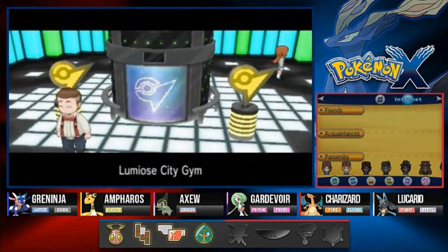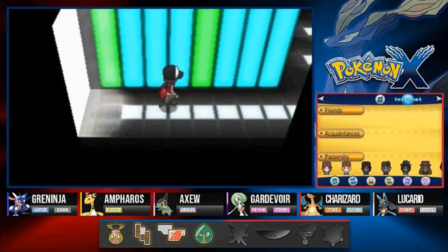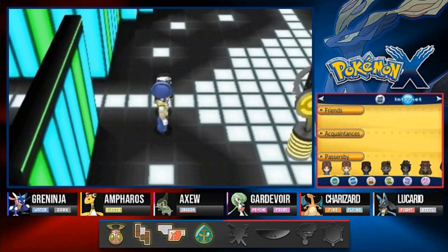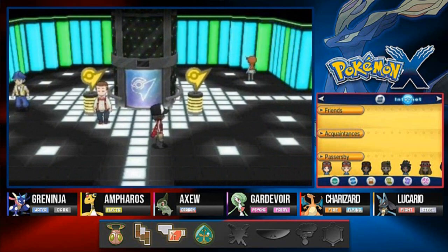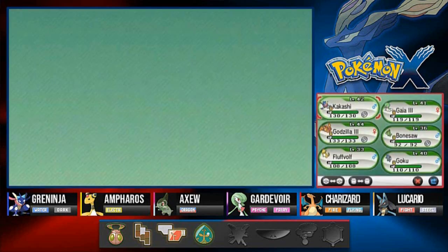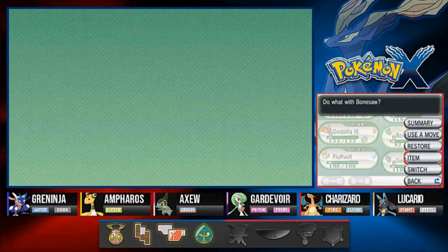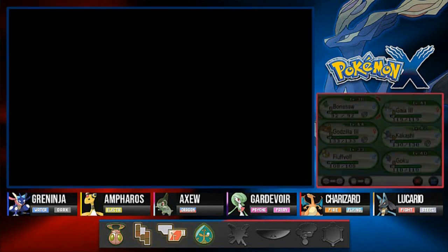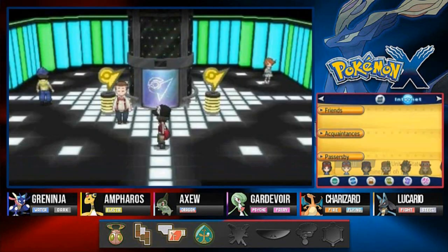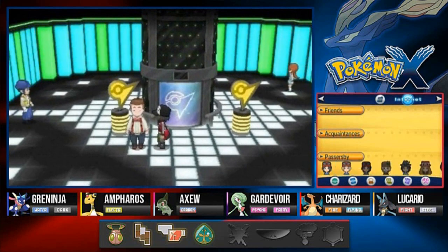Here it is - the Lumiose City Gym. As you probably already guessed, yes it is an electric type gym. I like electric gyms but not because I like getting paralyzed - I hate getting paralyzed, it's really annoying. So make sure to bring your ground type Pokemon for this one. We're going to start off with Bonesaw here because electric type moves don't really affect it very much.